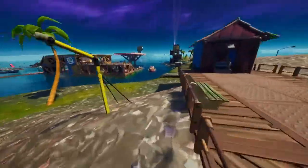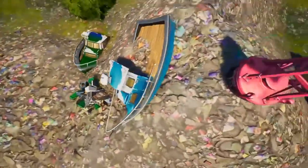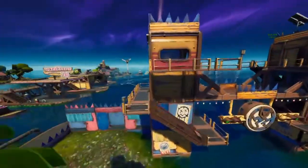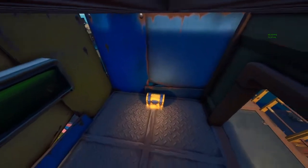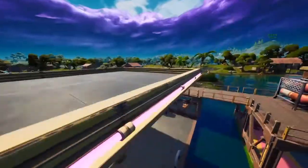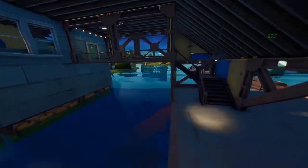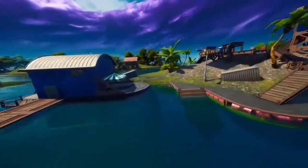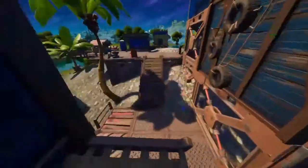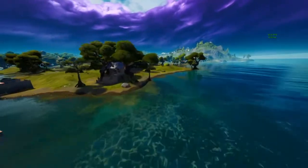A really good drop spot is the Fortilla. There's lots of chests and floor loot all over this. It's not really the same as it was before — it's kind of halved because there's not as much. But I think there's about 17 chests here, a bunch of floor loot, and you can get max metal and max brick too. So overall, it's pretty good.